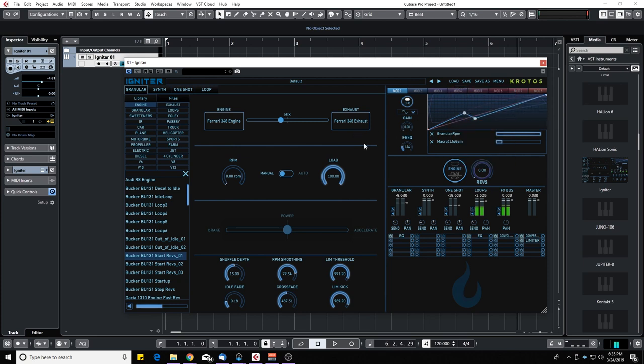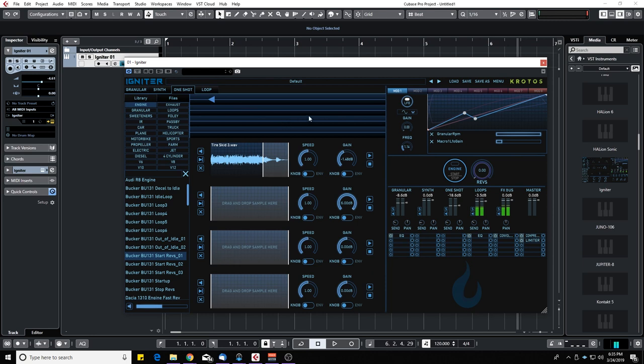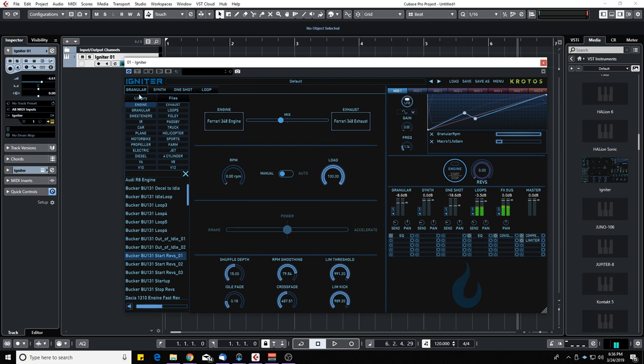Let's look at the layout. You have four engines: the granular engine, the synth — which comes with five different synths you can use, really good for designing sci-fi sounds like spaceships — one-shot, which is great for sweeteners like tire squeal sounds you can hear at the beginning, and loops. Looping is the most common method to design vehicle sounds, where you put different loops at different RPM values, pitch them accordingly, and make them crossfade so it sounds like a real vehicle.